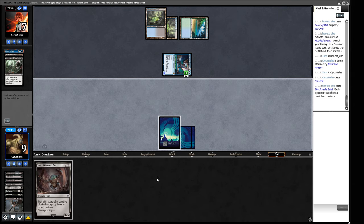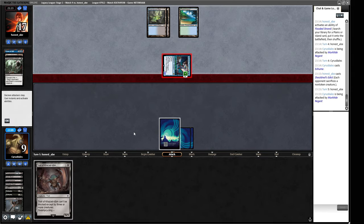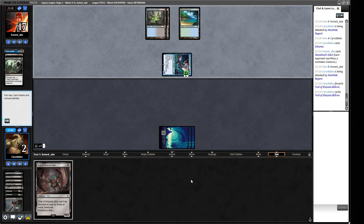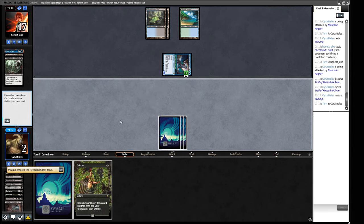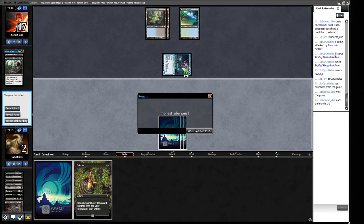We can block here and then just draw seven cards and get the trade. Did our opponent draw a removal spell? They did draw a removal spell off the top - yikes! We obviously can't pay seven life here because we would die, and that was off the top because they cracked the Flooded Strand. That was a pretty good rip. Let's thin our deck slightly with a Swamp cycle - okay, and then two isn't going to cut it. Yeah, we got beaten by that rip off the top but it's going to happen sometimes.